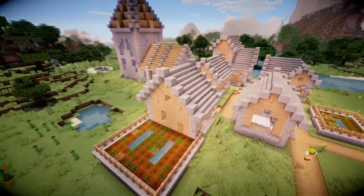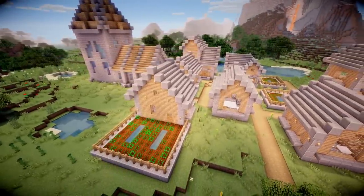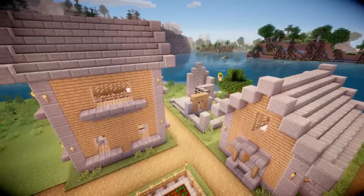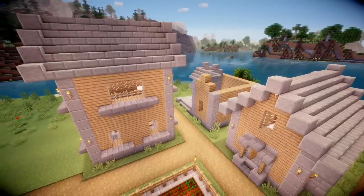Here is the farm, which has a little balcony on the front to make it look more farmhouse-like, with the farm area around the back as well. There are actually no animals in this plains village — I just went for wheat and vegetable farms, as I thought you don't really need animals in a village. Finally, we have the blacksmith and the library.